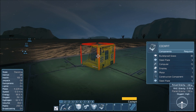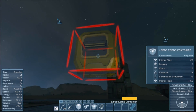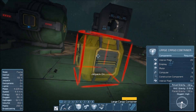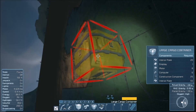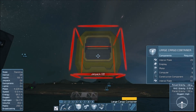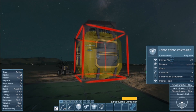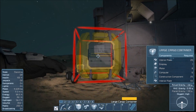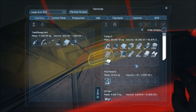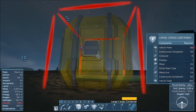Before we attach the drills — three of the faces of this guy are large cargo ports. It's not ideal; I'd prefer it to be four, but what can you do? Let's grab some interior plates while we're here — we are going to end up needing more of those.